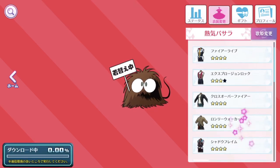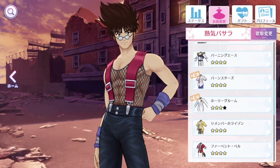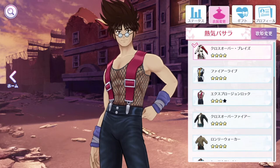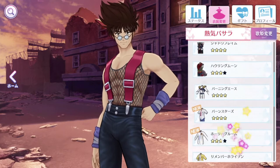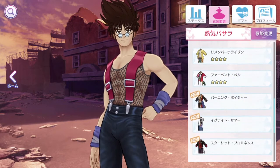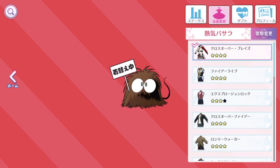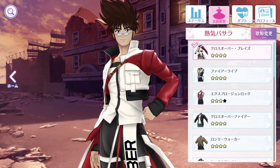If some of my costumes have a single black star, it's because those costumes have alternate color options that I haven't unlocked yet — that's why they appear black. This time around they've made it very easy to change costumes: just tap on it and Basara, or whoever's on your screen, will don the costume straight away.